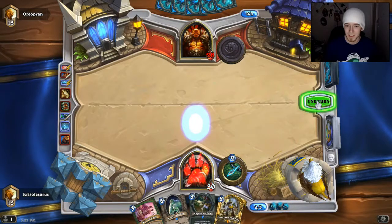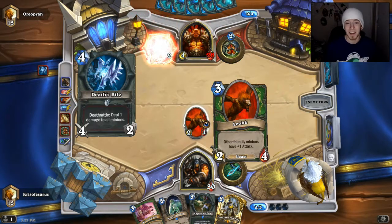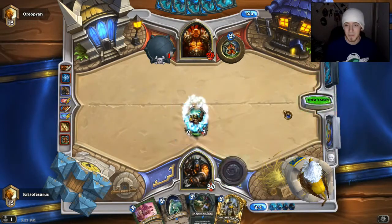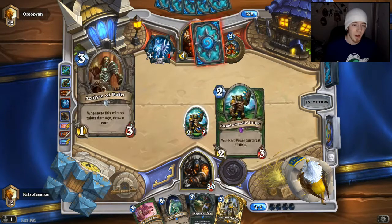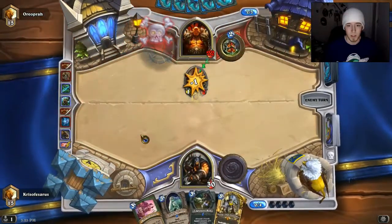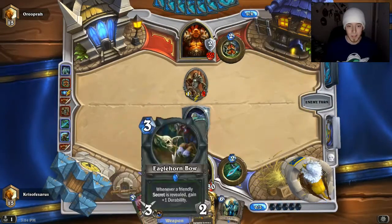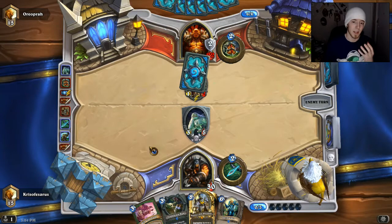So we got the Animal Companion. With this deck, I literally have gotten Leoc — I cannot even tell you guys how many times. Like today, every single time I've had Animal Companion, I've gotten Leoc. I realized after I played this that it might not have been good because he's going to Deathbite, but that's okay because we're going to Belcher next turn, so we don't want him to be able to clear our Belcher easily. This deck does pretty well in the late game, and we got our Sunwalker.